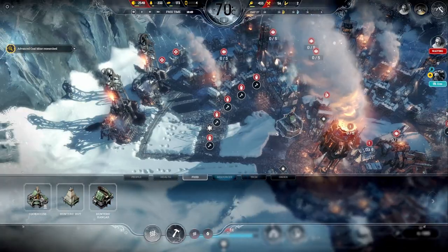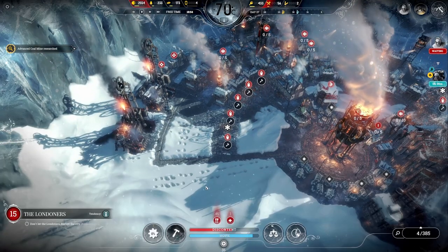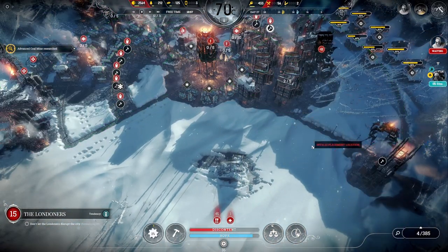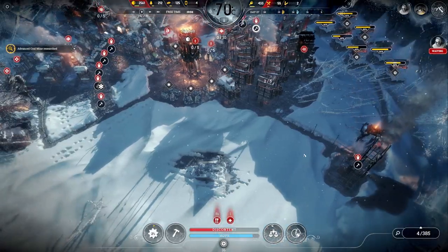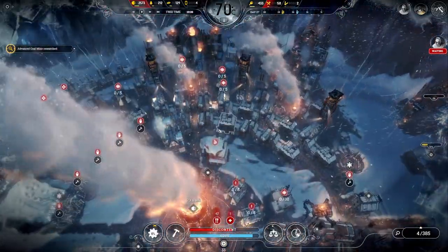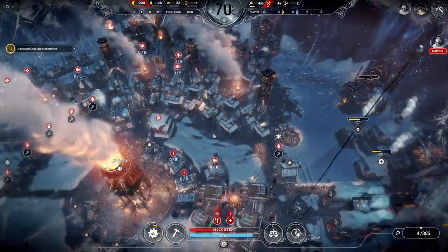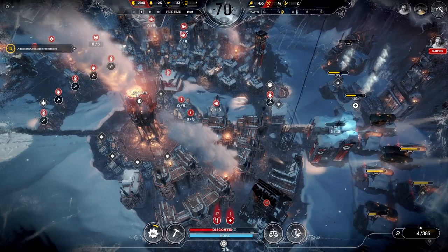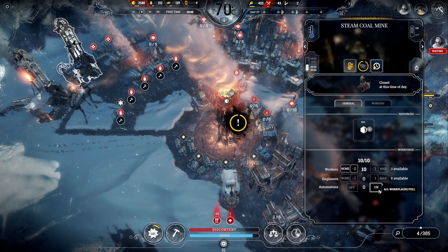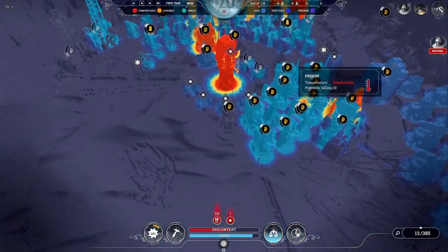We've got three, four infirmaries - four infirmaries, 80 beds, 31 sick right now but that's going to go up very shortly. You people are done now, let's put the automatons on there. Which also means we can turn off the heaters in those buildings.